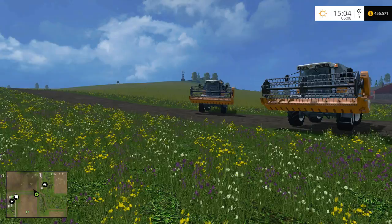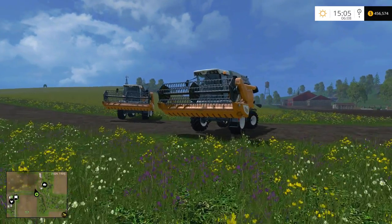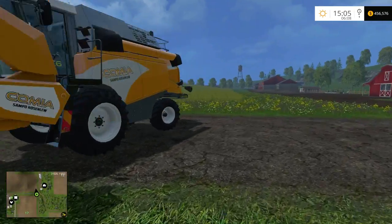Hello everybody, Ian Robson here. Today I'm going to show you how to set up two vehicles on the same course using CoursePlay — basically having two combines on the same field working together.